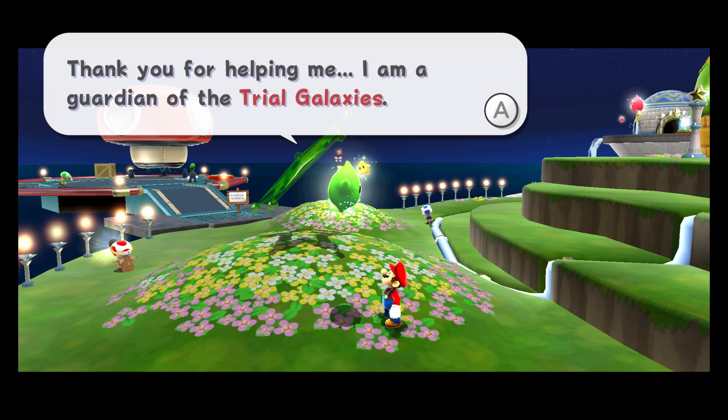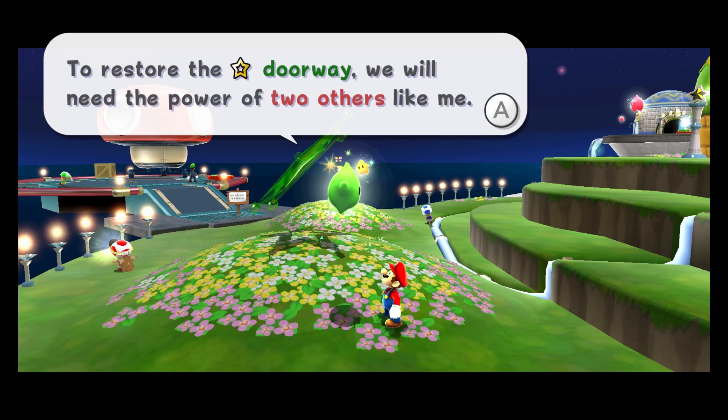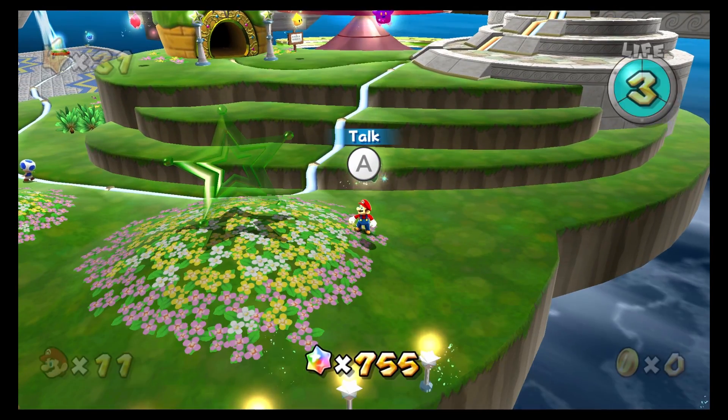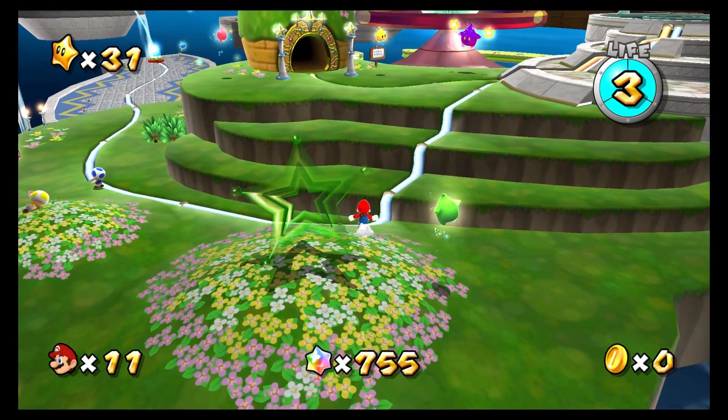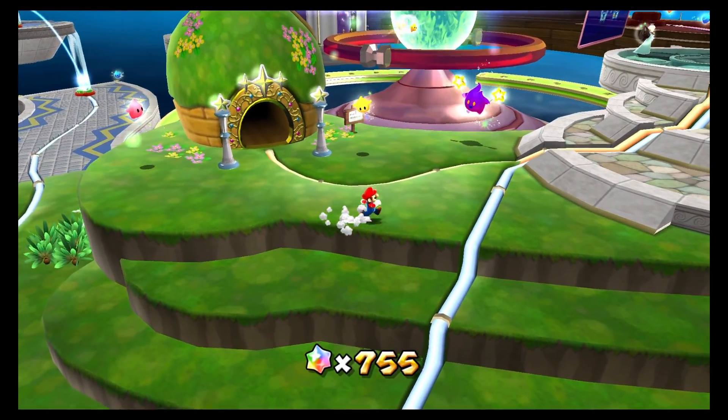All right, caught up? Good. The Green Luma says: 'Thank you for helping me. I am a guardian of the Trial Galaxies. To restore the doorway, we will need the power of two others like me.' Okay, so I think that means that we need to rescue Luigi two more times, I guess.